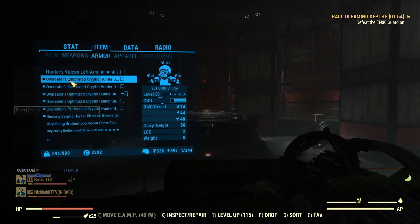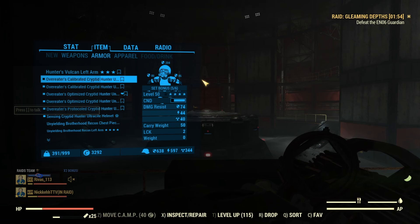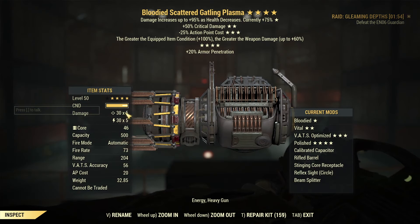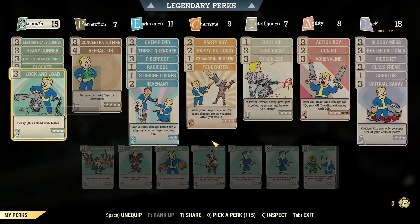Now for stage 1, the Guardian. For our armor, we're going to be using a Union PA set with Overeaters and Limit Breaking for the 4-star. For our weapon, we're going to be using a Bloodied 50 Crit 25 LVC Polished Gatling Plasma. As for our build, we are going to be using a Bloodied PA Crit build, and this is going to be the build that I'll be using the entire run.